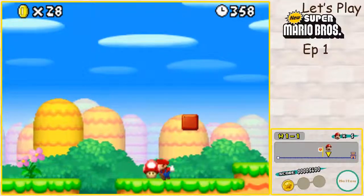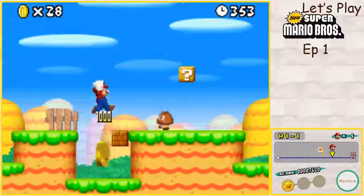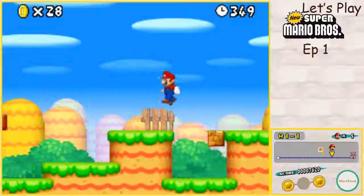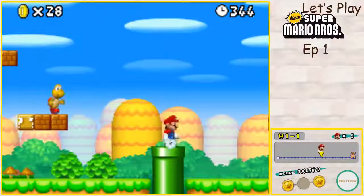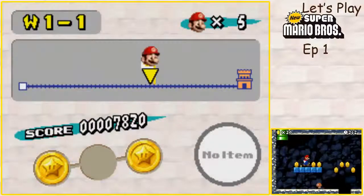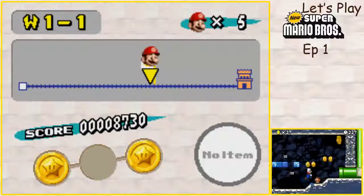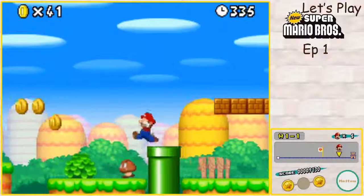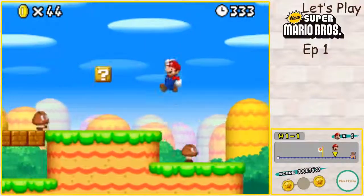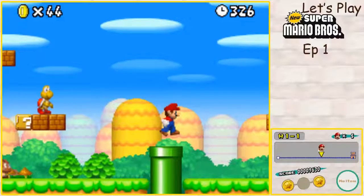Okay, I'm going to need this. Go ahead and get the Star Coins right here. That's the second one — actually, that's the third one, so the second one is down this pipe. This is like a thing this game does — I did not mean to exit the pipe or that area. Now I need to go back.